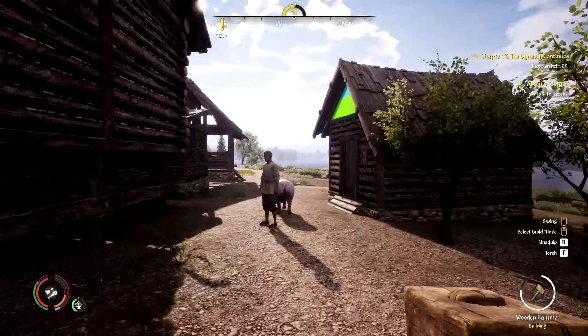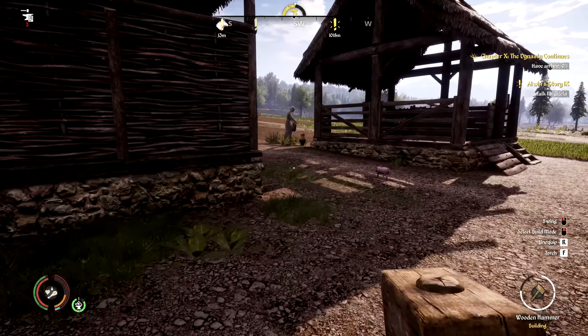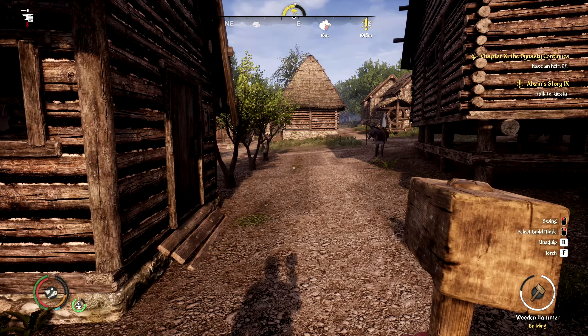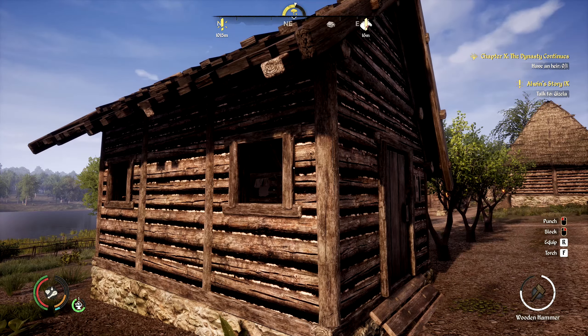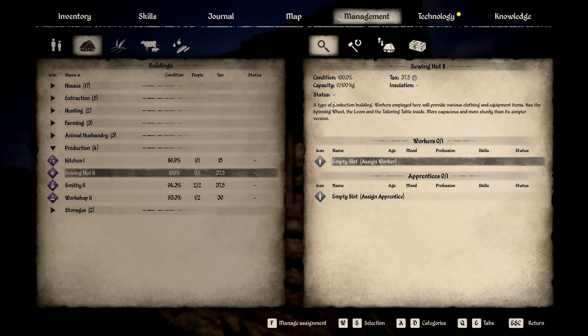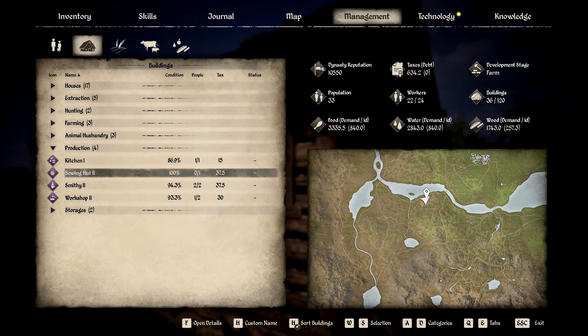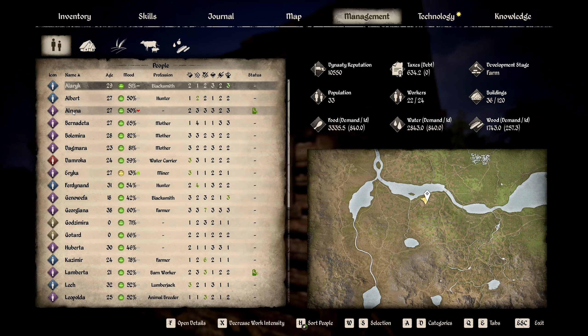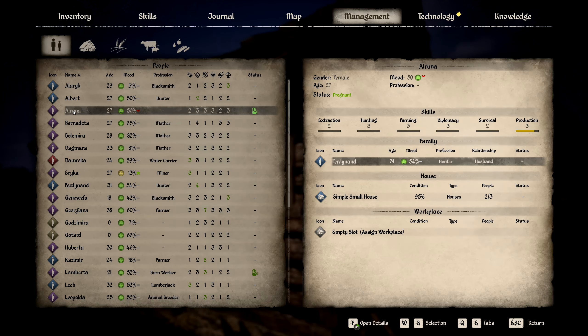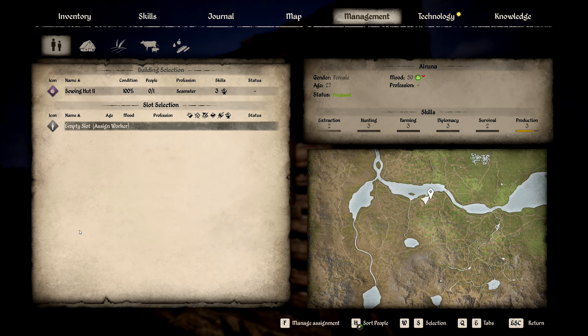The little village is humming along - it takes a lot of work until you get everything just dialed in. One thing I noticed before when I was upgrading the production buildings - it does away with your production numbers, unfortunately. Actually, no, it didn't this time. Oh no, it does away with the worker - that's right, not the numbers, the worker. I think she was the one that was in the Sewing Hut 2.